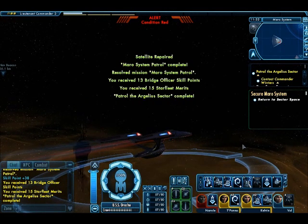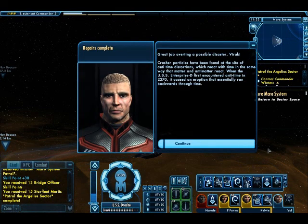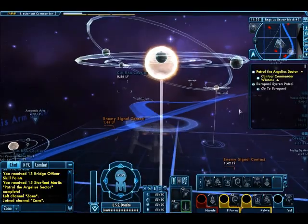There we go — satellite complete. Patrolling complete. Great job averting a possible disaster. Crusher particles have been found at the site of the anti-time distortions, which react with time in the same way that matter and antimatter react. When the USS Enterprise-D first encountered anti-time in 2370, it caused an eruption that essentially ran backwards through time. Your decisive actions against the Orions will serve as a warning to any other would-be looters, and the array is operating normally. You better return to your normal duties when you're ready. Right, so we need to warp out, and of course we need to talk to Commander Winters again, once we're back in sector space to officially complete this.